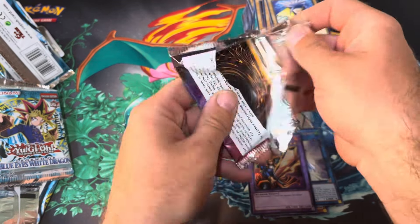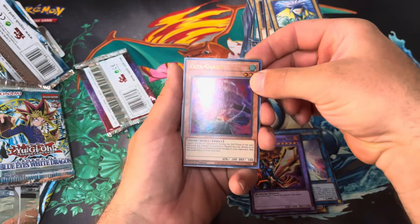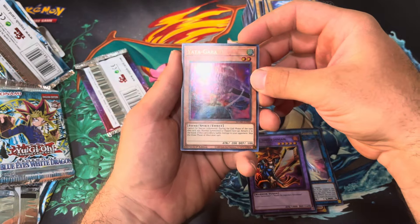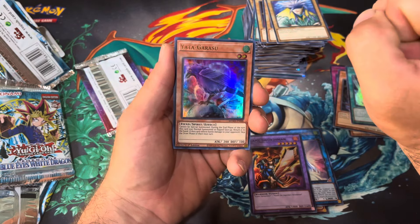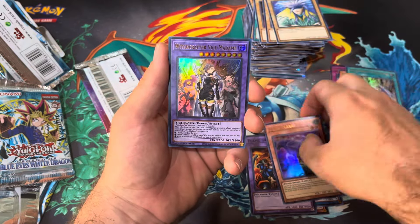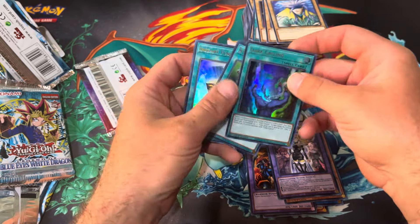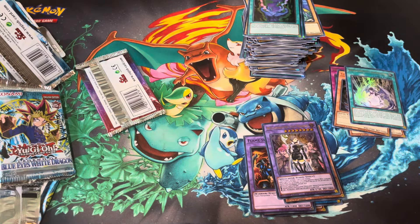Last pack magic! If you've made it this far, like the video, comment down below, and don't forget to subscribe. We got a really nice Yadigarasu — a really good, iconic card as well. I want to do more Yu-Gi-Oh openings, so if you guys want to see more of those, let me know — I plan on doing more. Stay tuned if you want to see more Yu-Gi-Oh on this channel. Unfortunately, we did not get the Pharaoh's Rares that we were looking for. Thanks for watching — like, comment, and subscribe. Pokemon Ninja out.